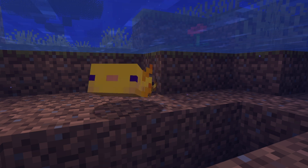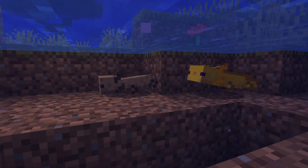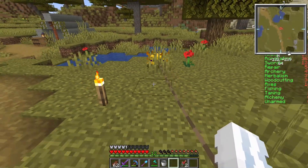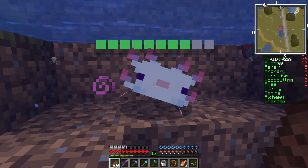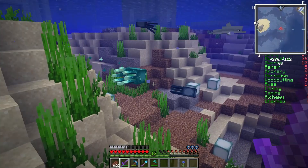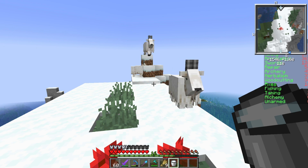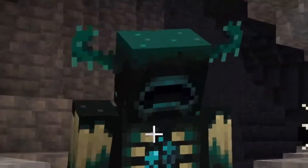Finally, we have Axolotl. These cute little dudes add some more flavor to our underwater biomes. They can be picked up in a bucket and brought home, or even led with a lead. They love hunting drowned and sometimes, after taking damage, they will play dead, much like their real-life counterparts. Overall, I think these mobs make excellent additions to Minecraft. If you thought maybe they were a bit too cute and you want to see more hostile mobs, well, you might regret saying that when 1.18 comes out due to the Warden.